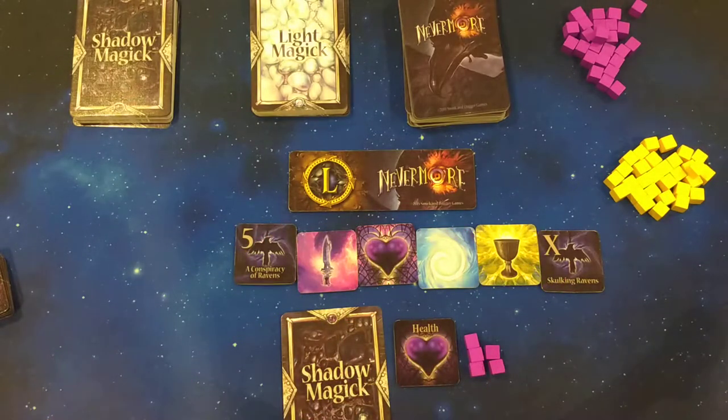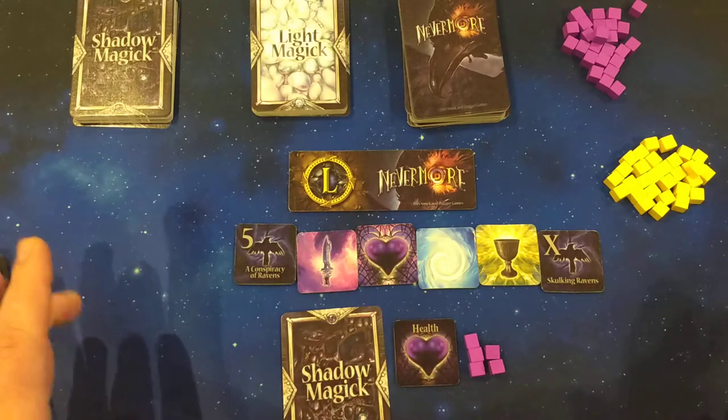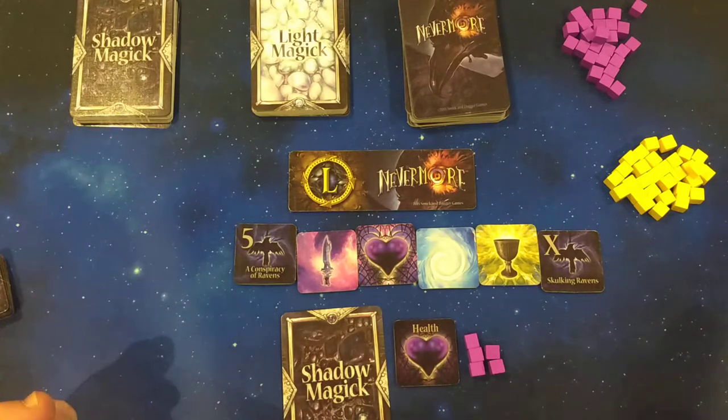Each suit resolves in order. Conspiracy of Ravens is what I mentioned before — if you get all five ravens in hand, the turn immediately ends. You deal one point of damage to everyone else, and if anyone is reduced to zero, they become a raven. You get to draw a shadow magic card and you get a victory point. Really powerful.